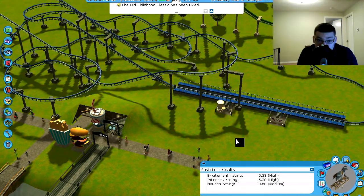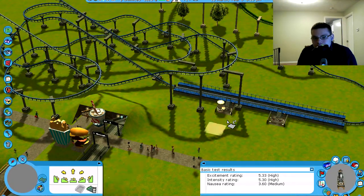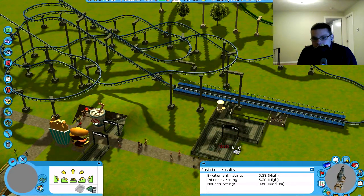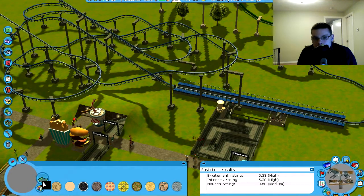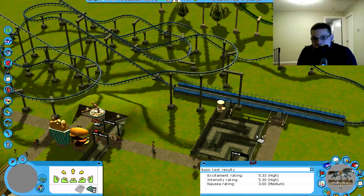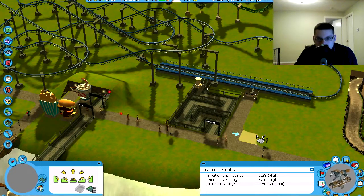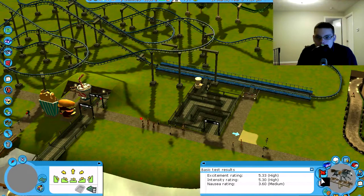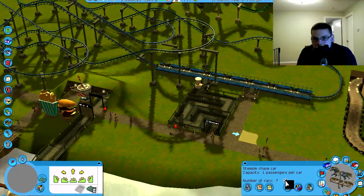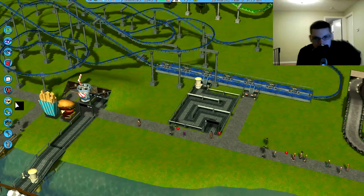Anyway, let's make a path — like this, go around like that, make the path like that. I know it's not supposed to be the all-natural fancy that you wanted — I mean, it is fancy, but I think it looks a bit messed up. Just my opinion, really. Last step: cars. And open the ride.